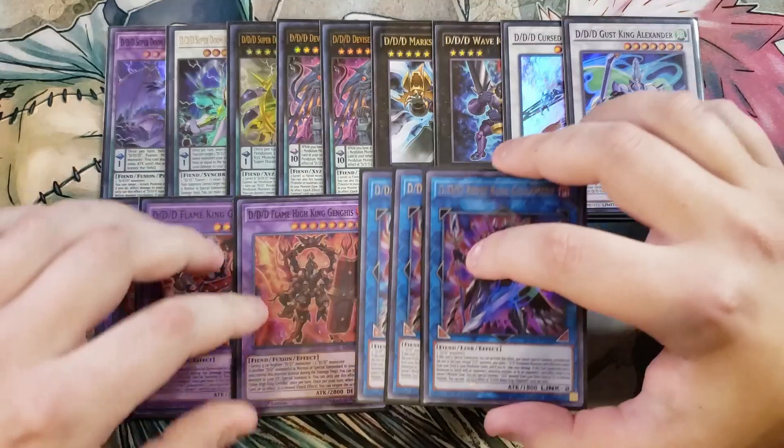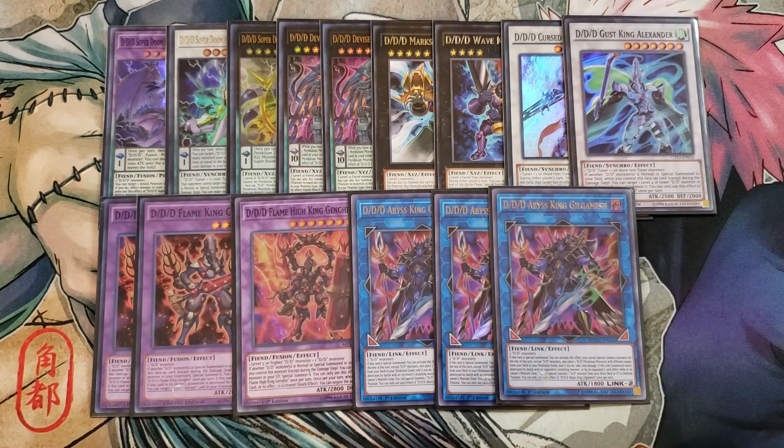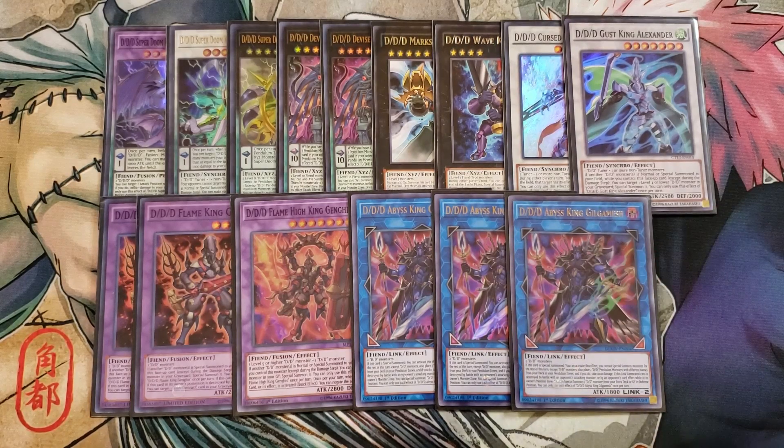We then play three copies of Abyss King Gilgamesh. Abyss King Gilgamesh is insanely powerful and a definite three-of in the deck. This card basically puts both of your Pendulum scales on your side of the field on summon — if this card is special summoned, you cannot special summon monsters for the rest of the turn except D.D. monsters. Also, place two D.D. monsters with different names from your deck in your Pendulum Zone, and you take a thousand points of damage, which is really insane and just a great combo piece to help you get out your copies of your Super Doom Kings.